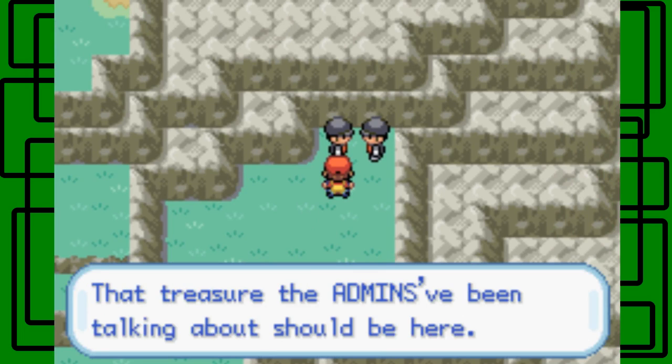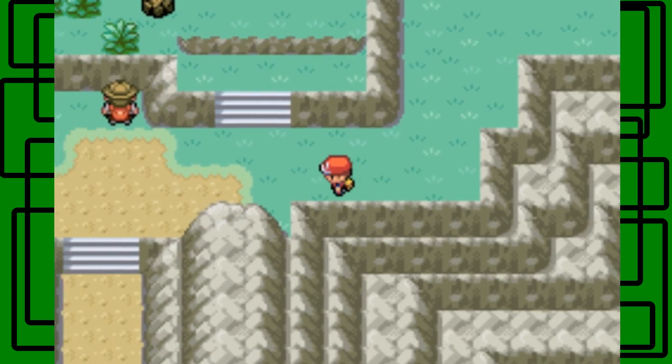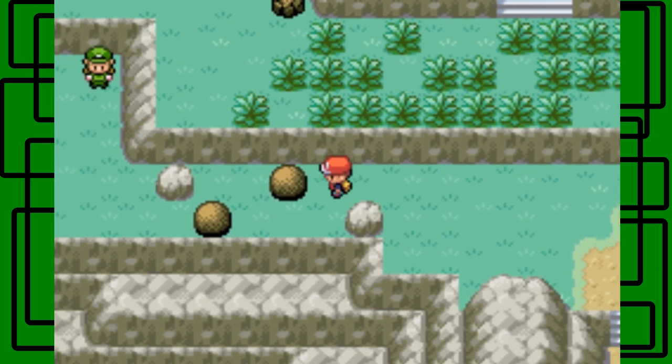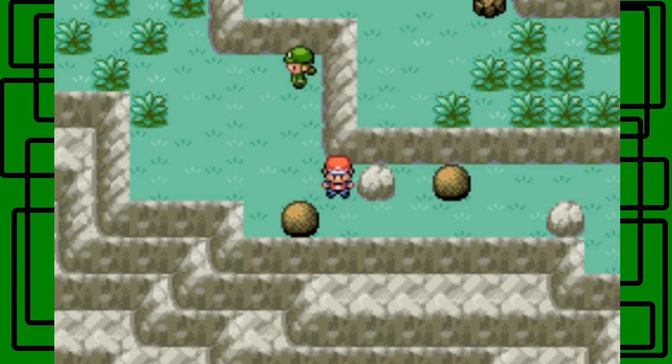Over here there are Team Rocket grunts saying 'We're trying to dig here — the treasure the admins have been talking about should be here. You're in the way, get lost!' I could go deal with them later. Let's look at the beginning of the post-game content. You can get HM Strength right here — nice, perfect. This is a good stopping point. Next part we'll take on Mount Ember, and after that we'll take on Moltres, unless I feel we can catch Moltres in the next part. This has been Giantcrawler — thank you for checking in, goodbye, and I hope you enjoy my Pokemon Leaf Green redo walkthrough.